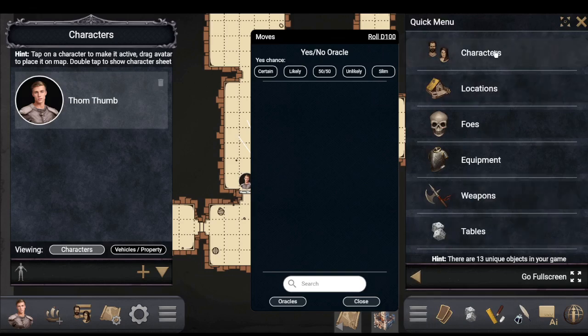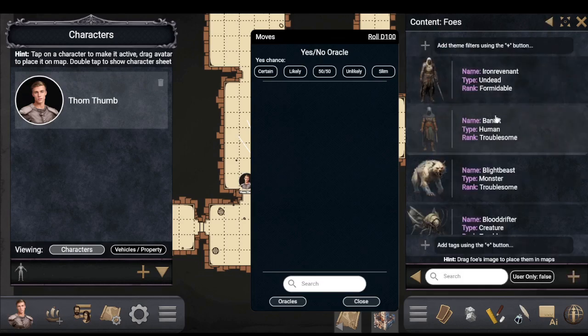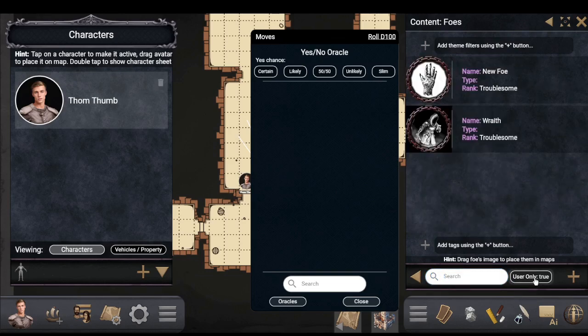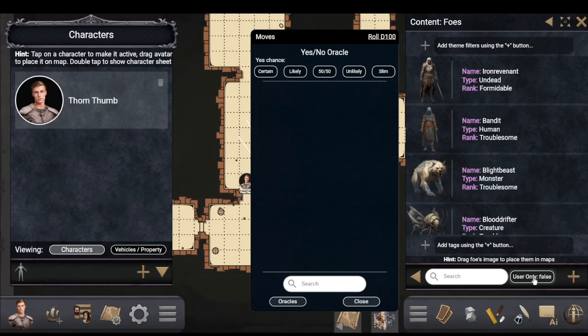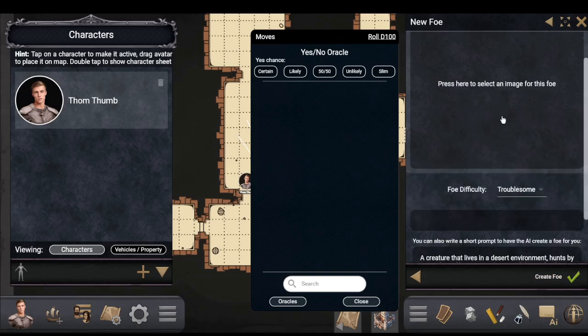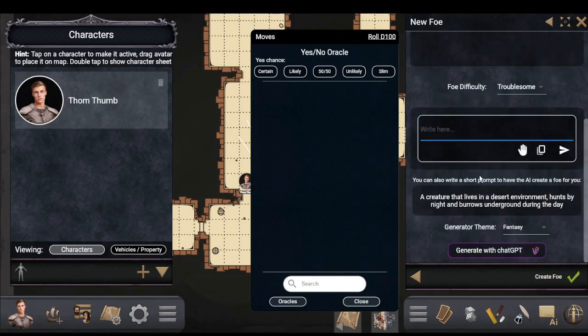From the quick menu you can design foes. It comes up with a list, and you can search by name or filter to user-created ones. You can select an image and text, and generate information with ChatGPT as well. I uploaded two custom icons and made monsters from them.